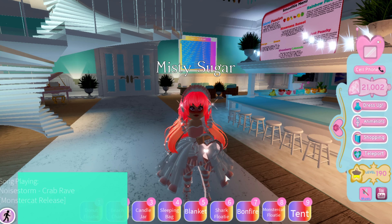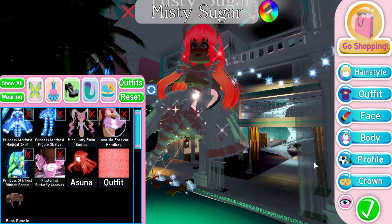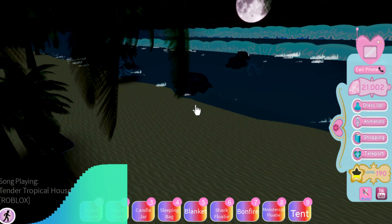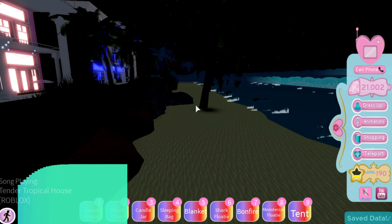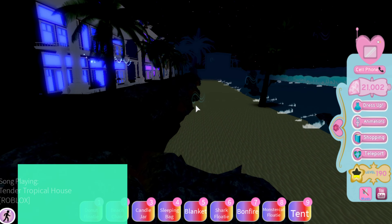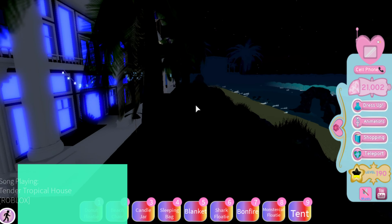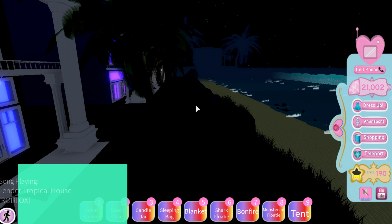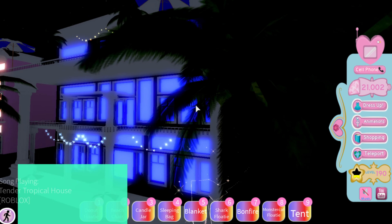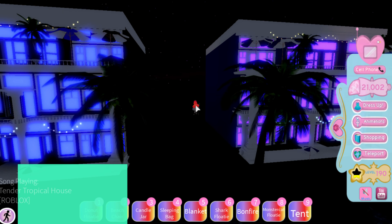I'll show you guys exactly where I found them. Before I show you where they are, I just want to show you guys what they look like in your inventory because I think they are so cute. So you can see all these houses — there's a pink house next to a blue house, and a lot of people have been mistaking that for the place where the chest with the sleeves is. But no, that's not it — it's the purple and the blue one.